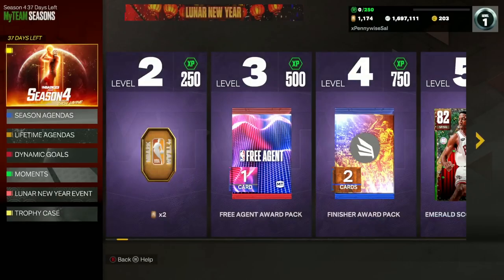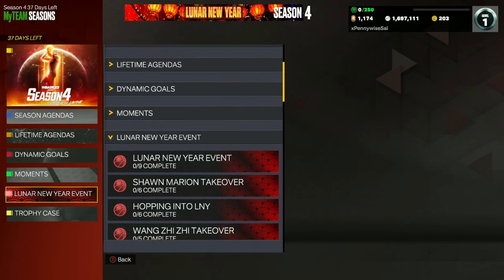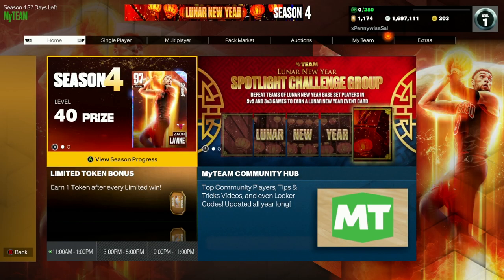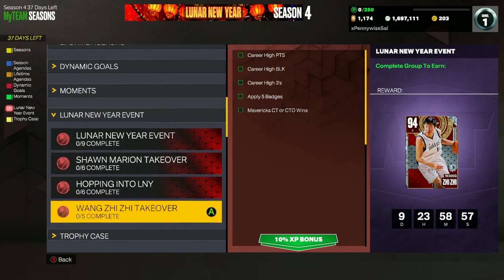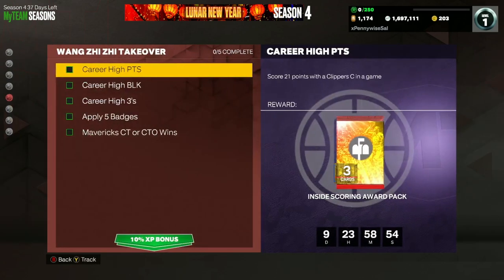In this video, let me show you guys how to get the free Diamond Wang Zz in NBA 2K23 MyTeam. What you guys want to do is go to your season agendas and scroll down to the bottom to the Lunar New Year events. At the bottom it is going to be the Wang Zz Takeover.